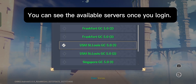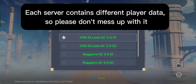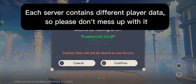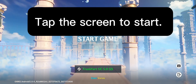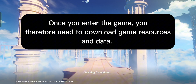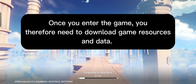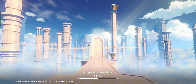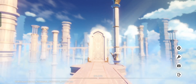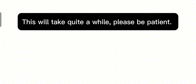You can see the available servers once you log in. Each server contains different player data, so please don't mix them up. The server I am using is Frankfurt, mainly Europe. Tap the screen to start. Once you enter the game, you will need to download game resources and data, which for myself is already done. Tap the screen to start the game. This will take quite a while, please be patient.